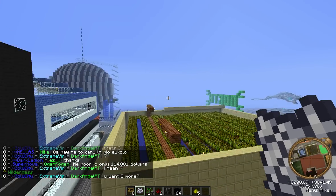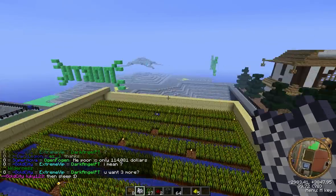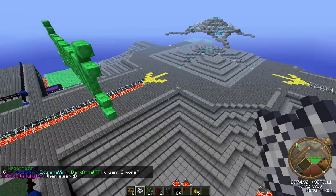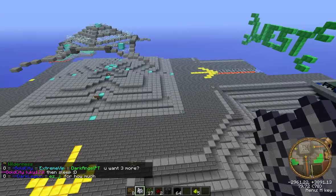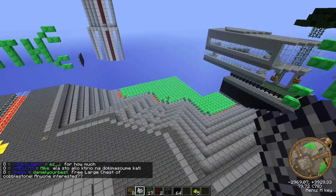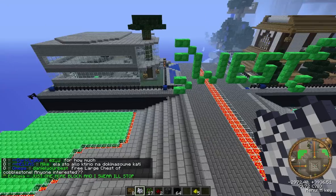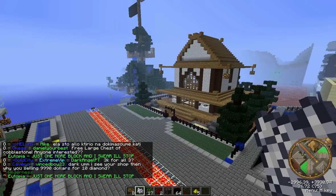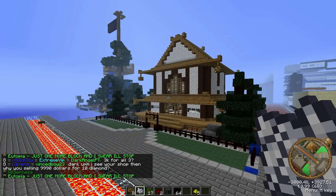We also have an automatic cocoa bean farm on one of the free builds. And we also have some spawners underground that people have dug out and built grinders and things, so you can get the XP and any materials that the spawners drop.